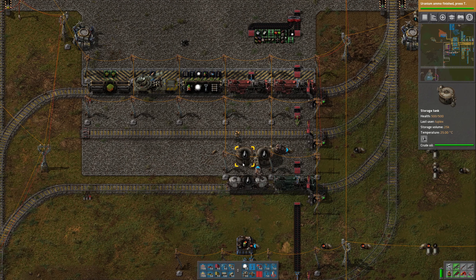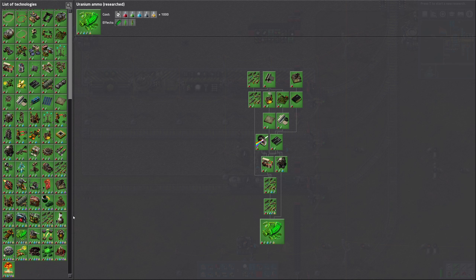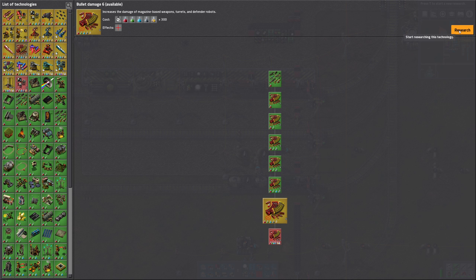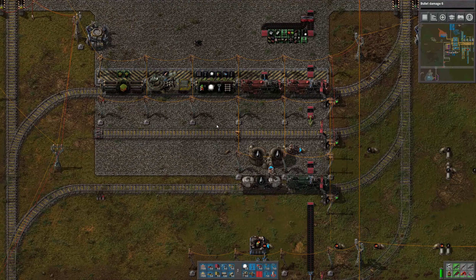Hi everyone, welcome back. This is 2Plex. We just finished Uranium Ammo Research, and I also finished Nuclear Weapons - Atomic Bomb rather. So we've gotten pretty much every technology unlocked. The only thing left for us to do at this point is to finish doing a few damage upgrades. I'd like to get full upgrades on bullets, turrets, and laser turrets, and that's gonna be pretty much it for the research. So we're almost done.